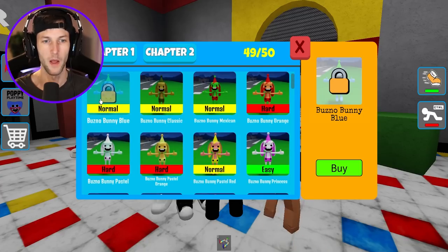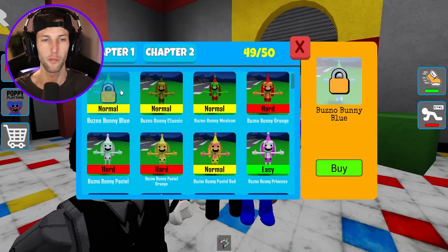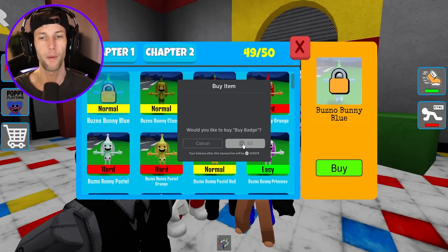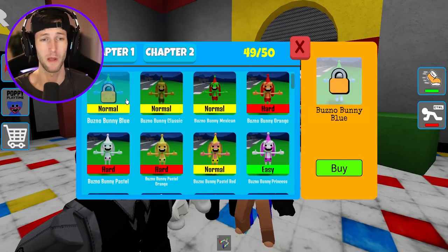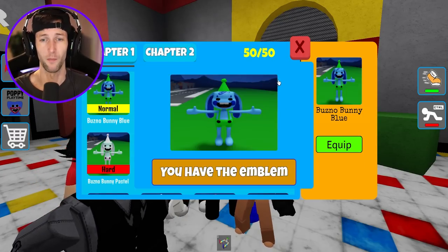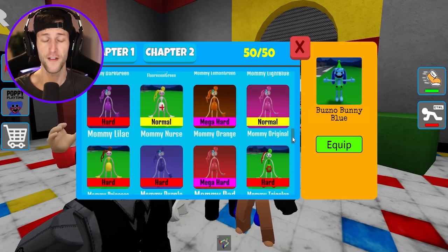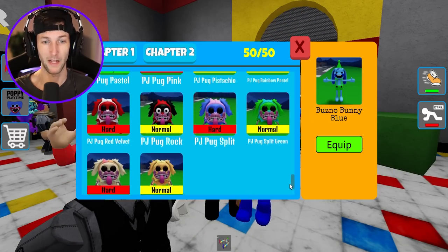I'm going in circles and I can't find them. Bunzo Bunny Blue is giving me the hardest time ever. I'm just going to buy him with Robux. I'm cheating, I know, but I unlocked 49 of them - give me a break. We unlocked him because we paid to win. We have all 50 of the Poppy Playtime Chapter 2 pets.